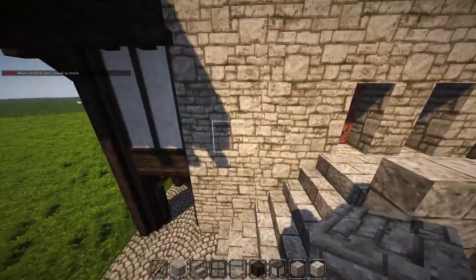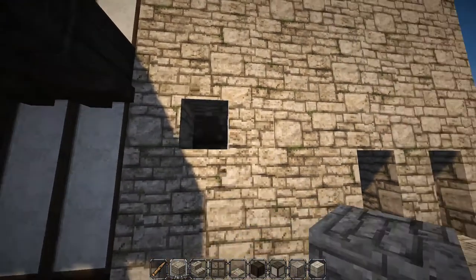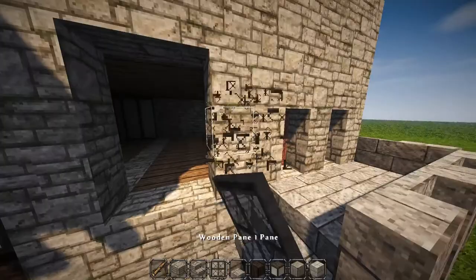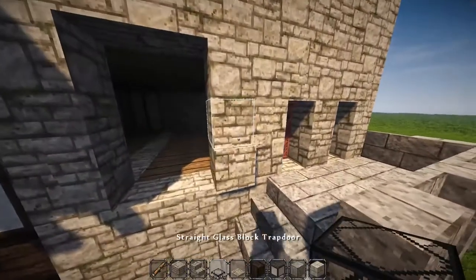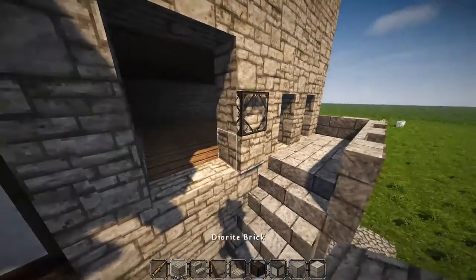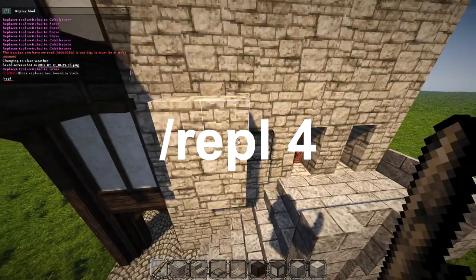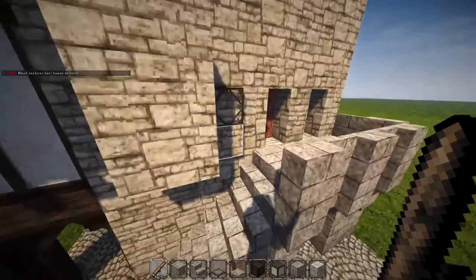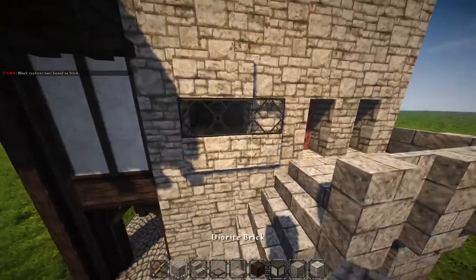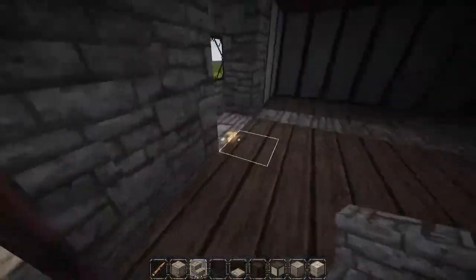Back down here on the second floor, to make this area more interesting, we're going to add a window that sticks out a bit. Break all six blocks here. We're going to use the brick trapdoors and the straight glass block trapdoor. Because they're hard to place on this side, use slash replace — a world edit command — to left-click and right-click to paste it in, creating a cool little sticking-out window with a sitting area where you can look outside.